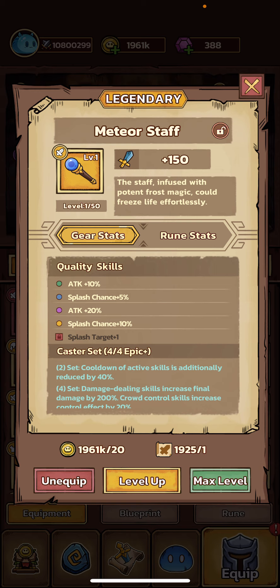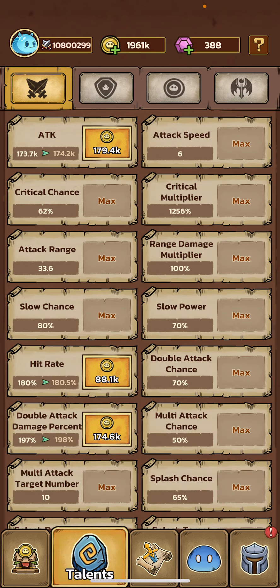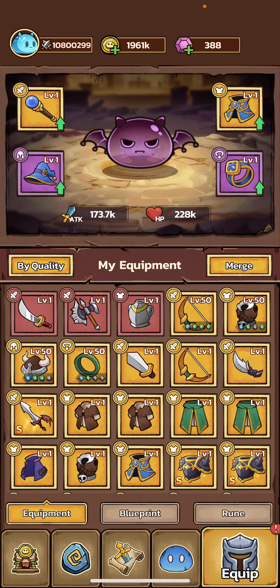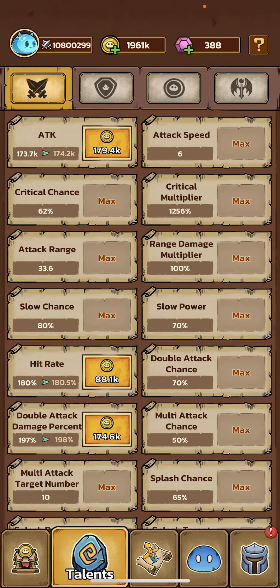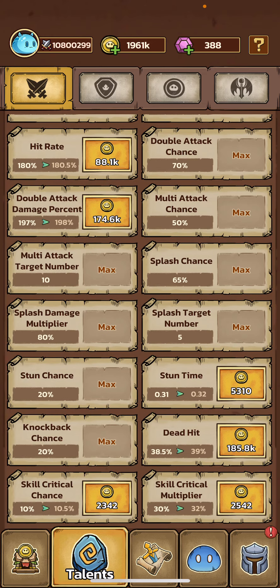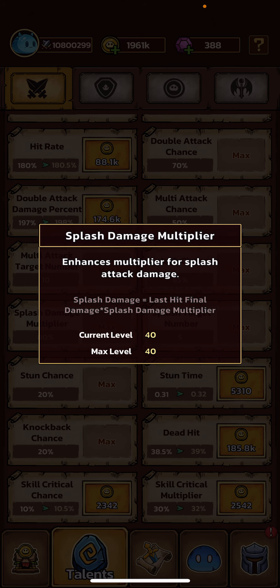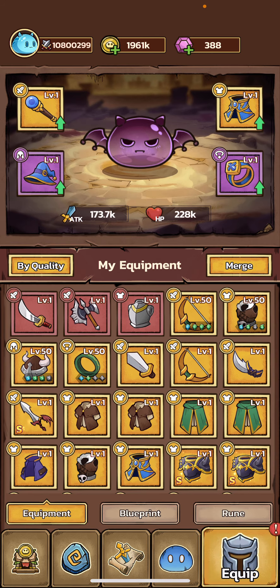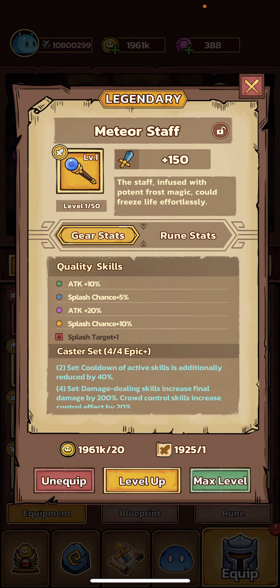For your rare and legendary quality skills, you're going to get bonus Splash Chance. Splash Chance is a talent, which is kind of neat, because any time you damage an enemy, the Splash Chance determines the chance to deal damage to the enemies around it. When you max it out, you can get an 80% chance to deal Splash Damage multiplier. So if your regular attack does 100 damage, you get 80% of that dealt — so 80 damage dealt as Splash Damage.